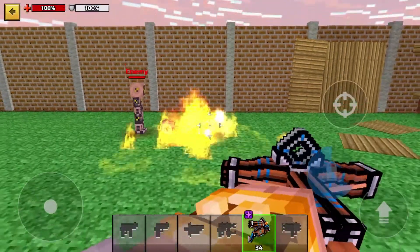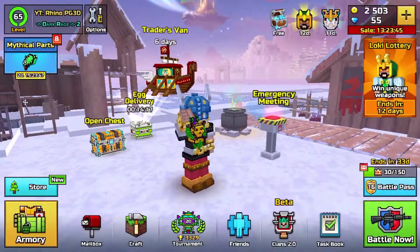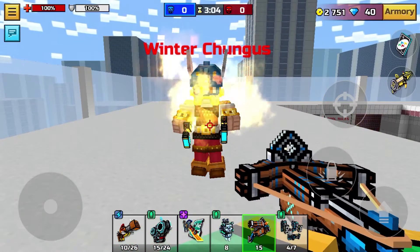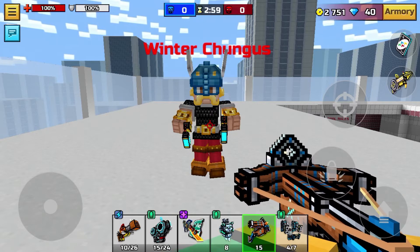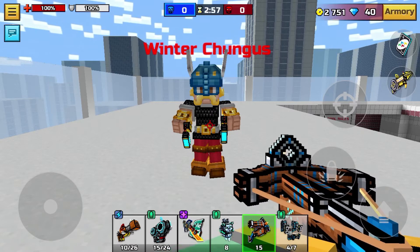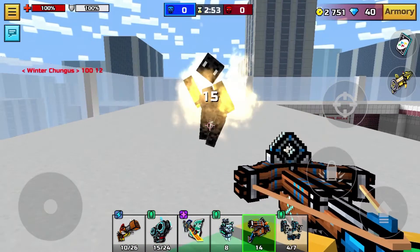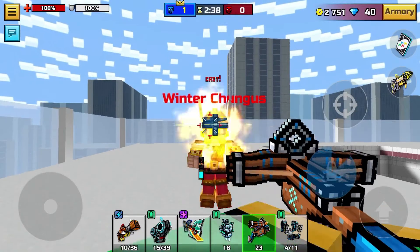It does have area damage, but anyways let's go to the damage chest. This is developer's armor with no modules: 112, and that's a two-shot. Now this is a headshot — that's a two-shot as well.